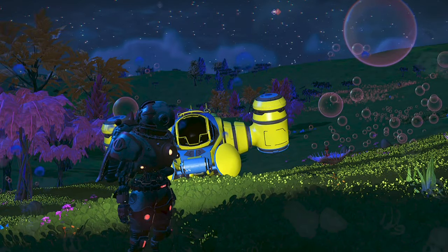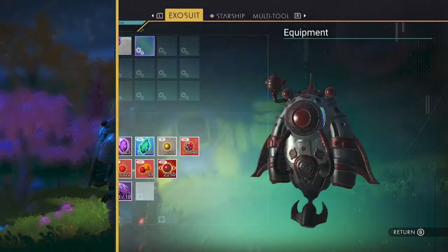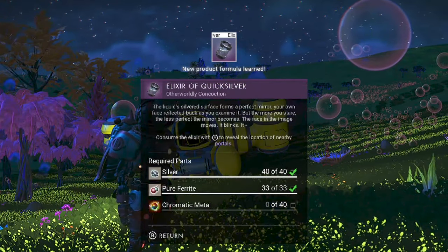Written in blood. To create the elixir of blood you're going to need mordite from killing creatures, pugnium from defeating sentinels, and gold from asteroids.